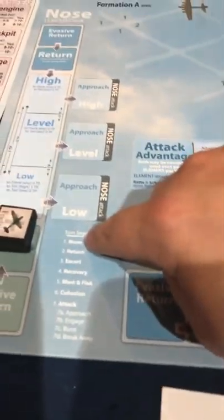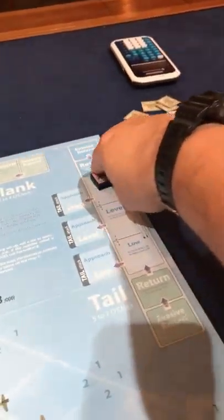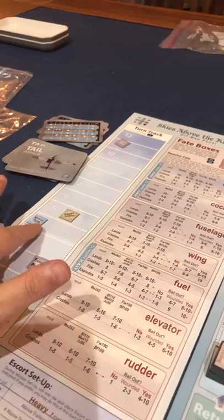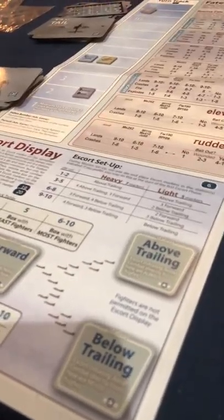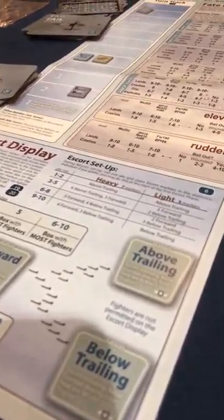With that, we failed the cohesion check - that's already the end of turn three. Turn four: no move phase. Fighters return - one to low, one to high, one to high. We do another cohesion check and failed it again. So now we go to turn five - the escorts arrive.